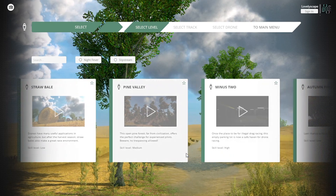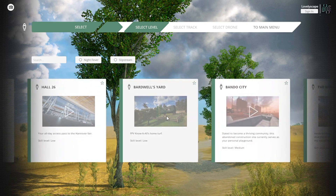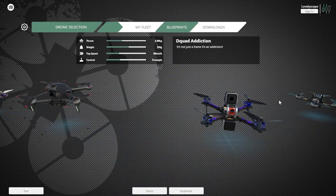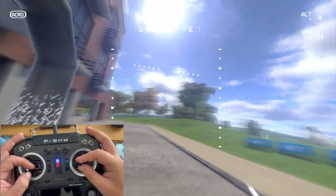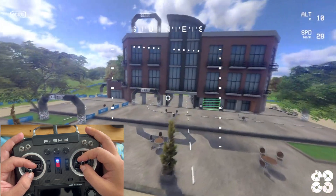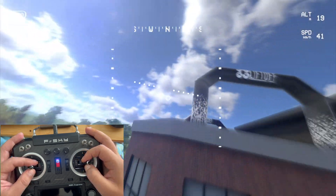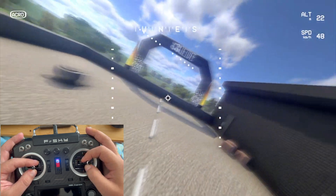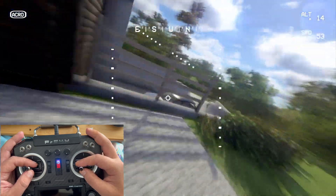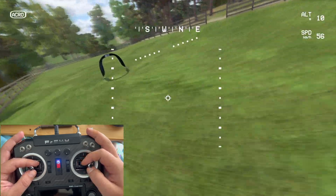Liftoff has quite a few maps. It also has purchasable add-ons that extend your training capabilities — usually night flying or drifting cars — but you'll be fine even without. You can also find the DJI FPV drone in Liftoff, the second and only simulator after DJI Virtual Flight to feature such a drone. The game physics is relatively good. The gravity appears to be somehow accurate, but I always felt the gravitational acceleration when releasing the throttle is a bit too slow. The drone will have a bit of drag when flying and will drift more than it needs to, but this shouldn't be an issue when learning.